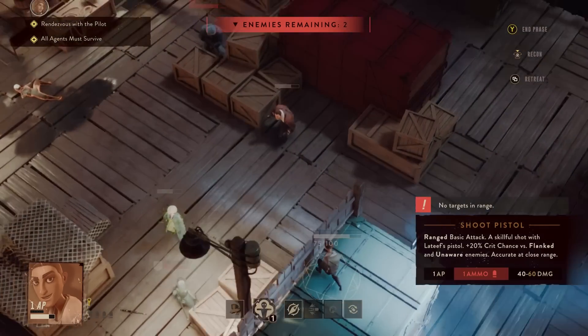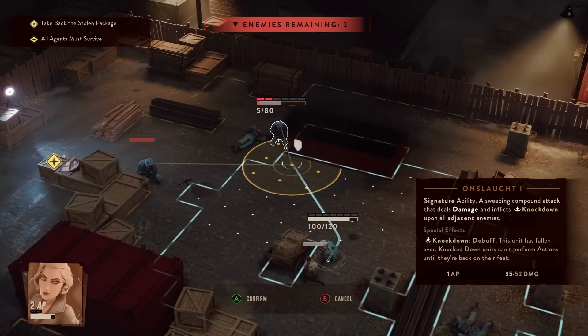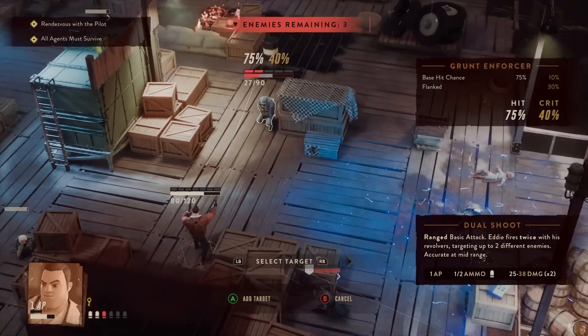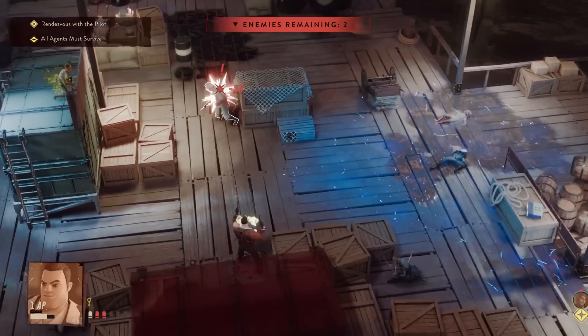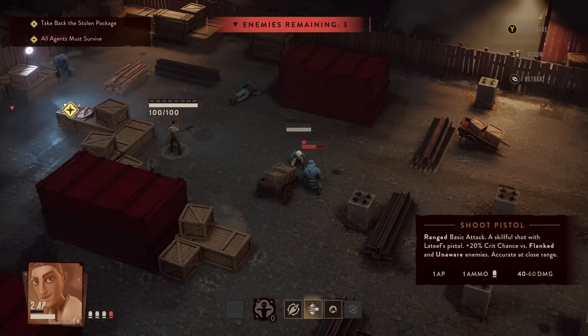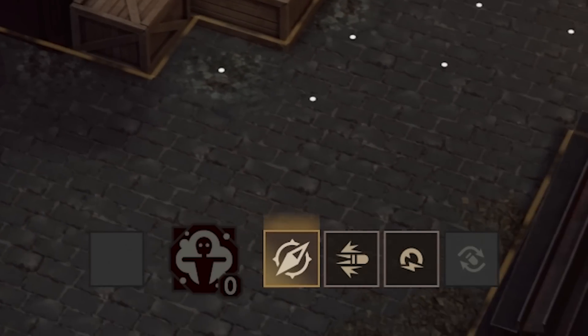A number of distinct heroes are available to rotate in and out of your party. Ingrid is a close-quarters bruiser who can kick enemies to the ground, causing them to skip their next turn, while Eddie carries two pistols and excels at controlling the battlefield from mid-range with a hail of gunfire. Meanwhile, Lateef, who is quite squishy and much more useful during the infiltration stage, can place a decoy on the battlefield to distract his attackers.